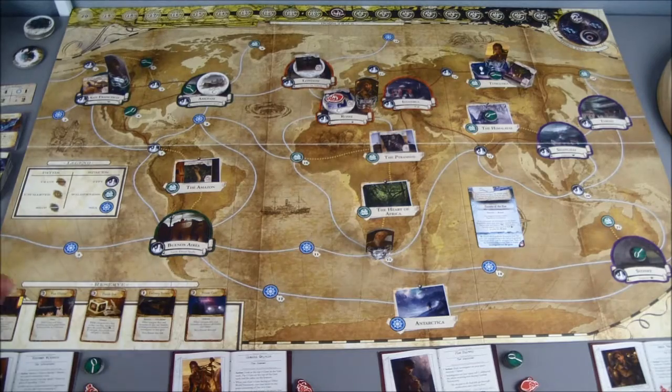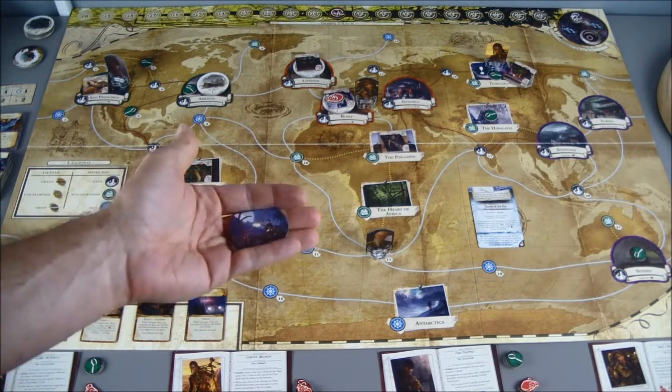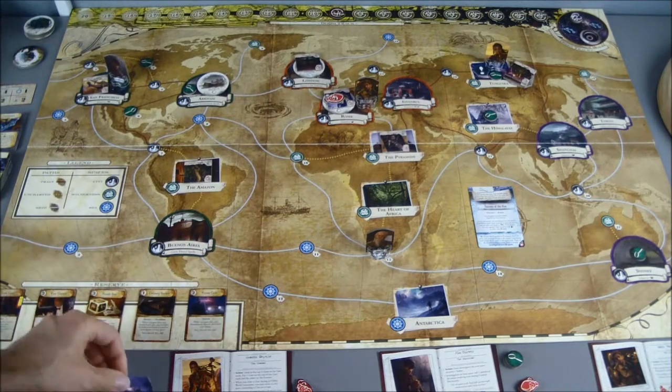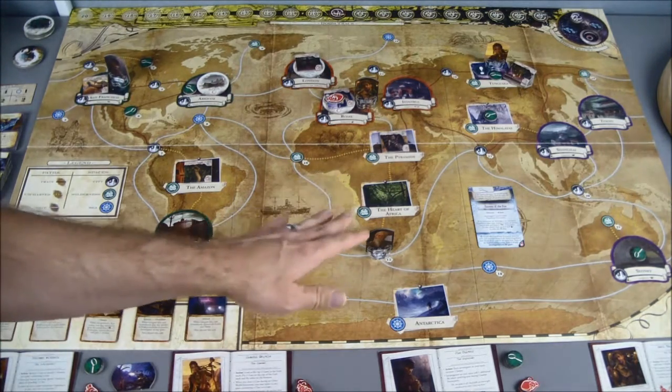Before we start our player action phase, I'm going to reinstate Norman Withers as our lead investigator. I think it was a mistake to take that title away from him, blaming him for the few bad turns that we had. We're going to start with Norman.